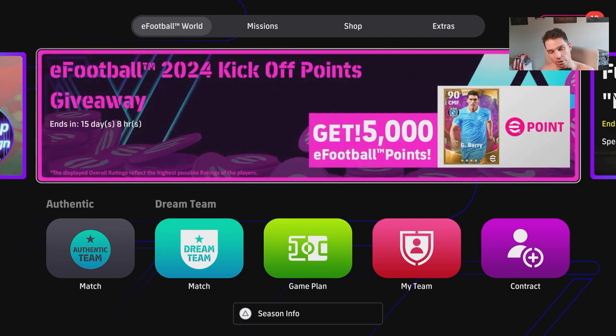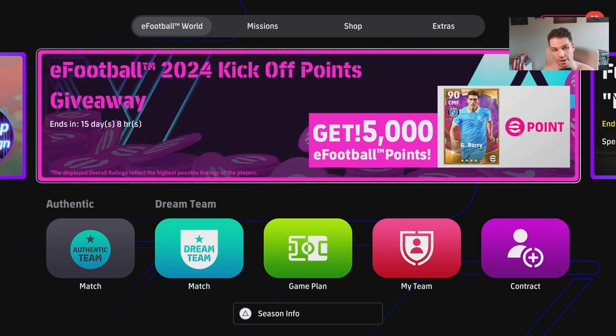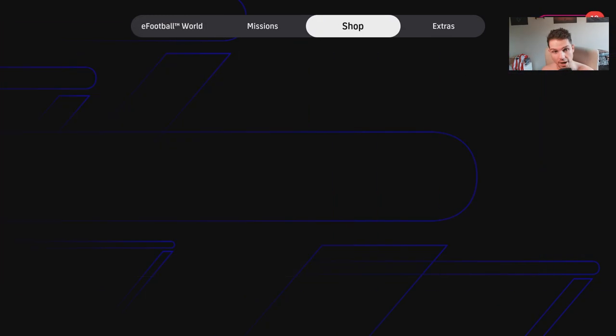It's from the call-to-action banner here on the main menu. You can just cycle through these until you actually get it, and all you have to do is click on it. When you first created your profile and login for eFootball, you would have created a Konami ID.